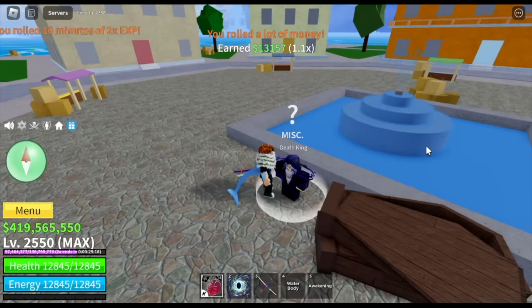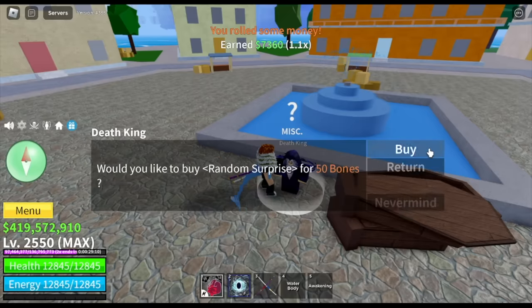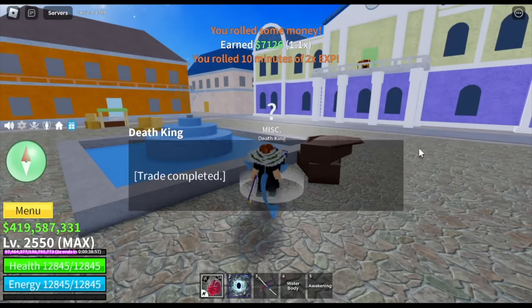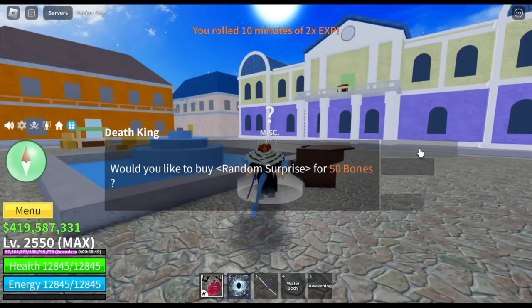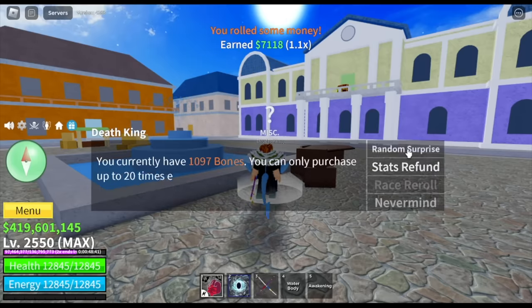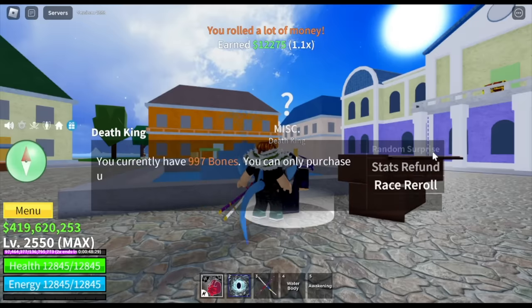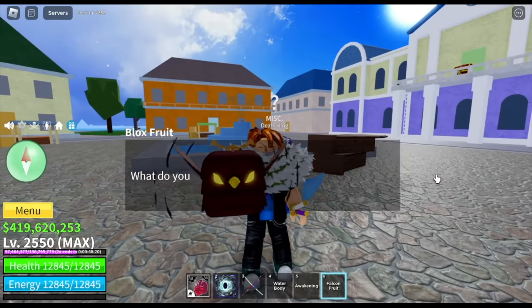GamerNom, can you get a fruit here in the first sea with random surprises? Yes guys, I was able to get one. Can you guess what fruit it is? Is it the ghost fruit, mammoth fruit, sound fruit, or the falcon fruit? Please comment in the comment section. I think we're almost done here with the 20 spins. So far we got 38 minutes of two times experience. I hope the developers make this a mastery multiplier instead, since we already reached max level. Okay, I think this is the 18th or 19th one. And for the last one, check this out — we got a random fruit. We got the falcon fruit. Kind of sad, but there you go guys.